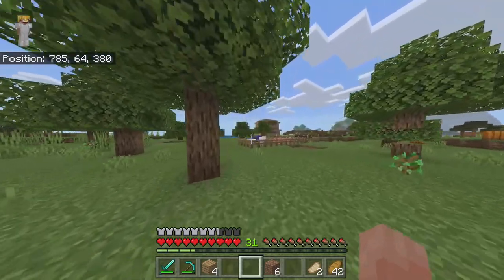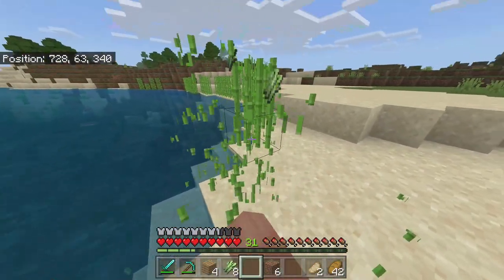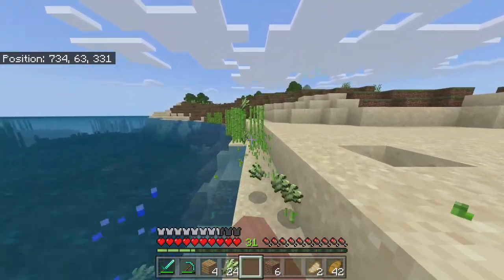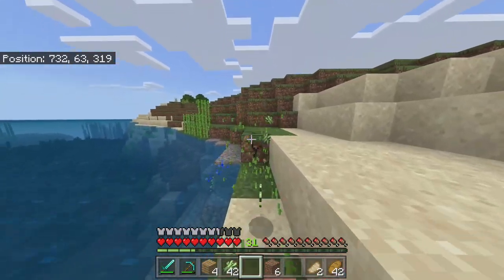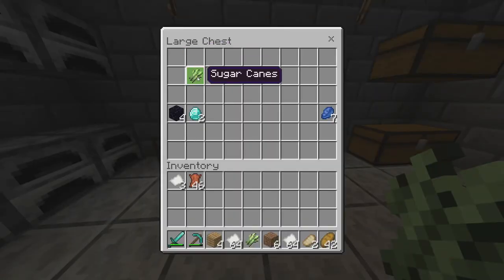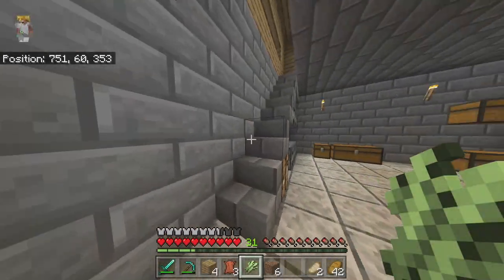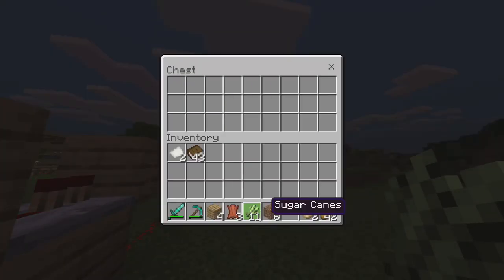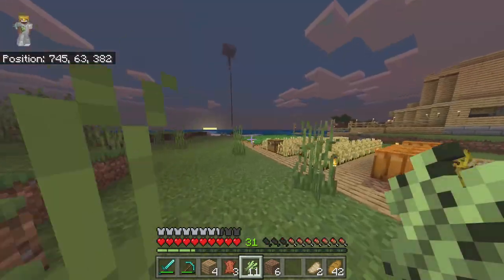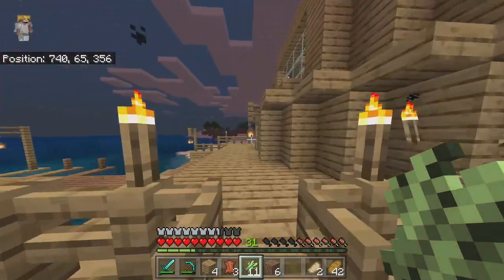I'm going to see how much sugarcane we have in total after I break all this on the beach line and see if we can make our enchantment table first, then get all our bookshelves done after. Holy, this is a lot of sugarcane - we might actually have enough. We have 264. I'm not sure if our math was correct earlier, so I'll just try it out and see how many books we can make. Oh no - we need to make three more books, so we're three books short. That's okay, we're going to go collect some sugarcane elsewhere. I came over here and we already have 10 sugarcane from the farm. I'm going to go to sleep and wake up in the morning and we should have enough sugarcane by then.